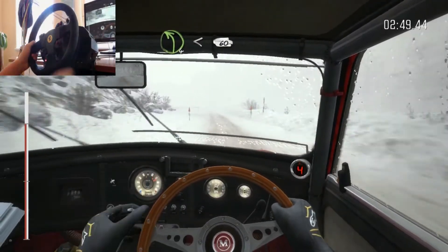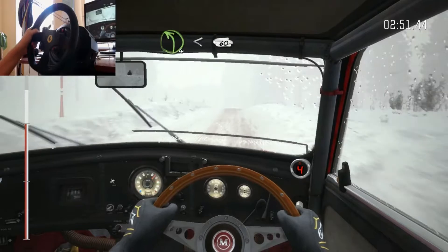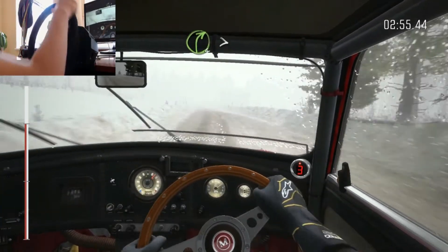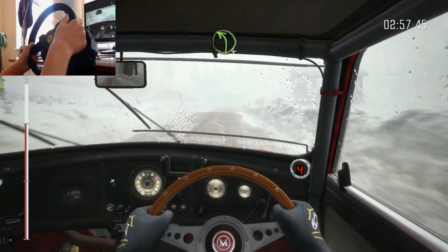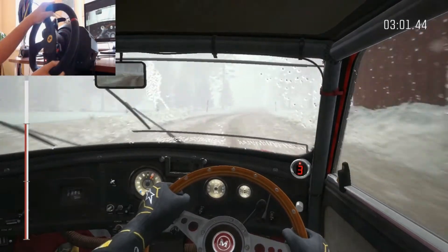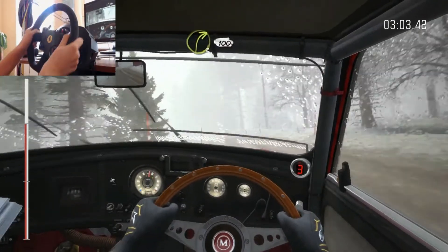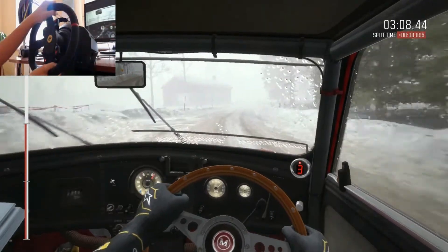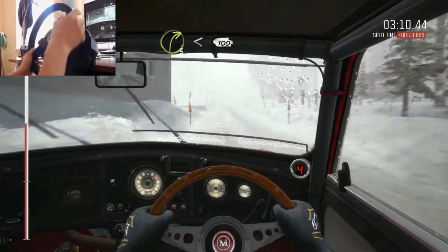Left 4 half long over bump, open 60, bump. Right 4 long past junction, tight. Into crest and left 4 half long, 40. Right 3, 100. Right 3 long opens over crest, line 100.